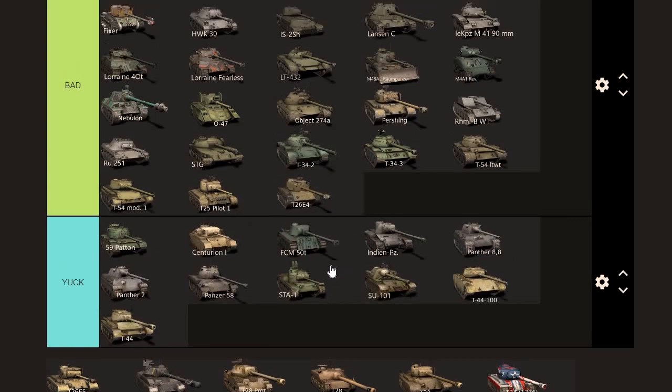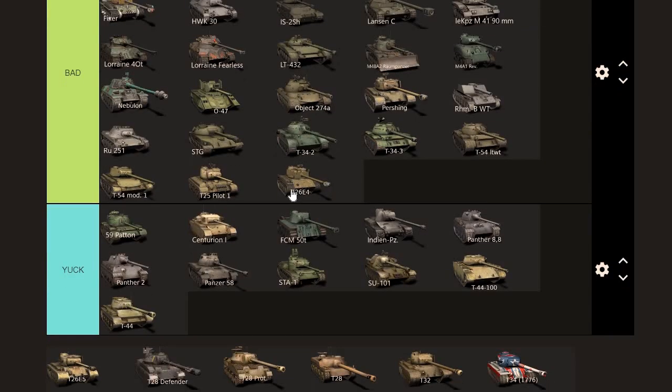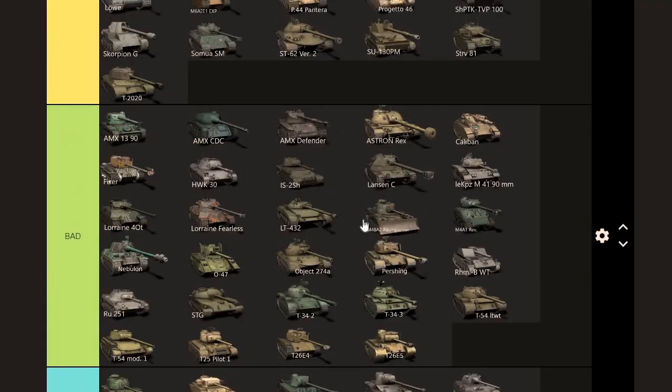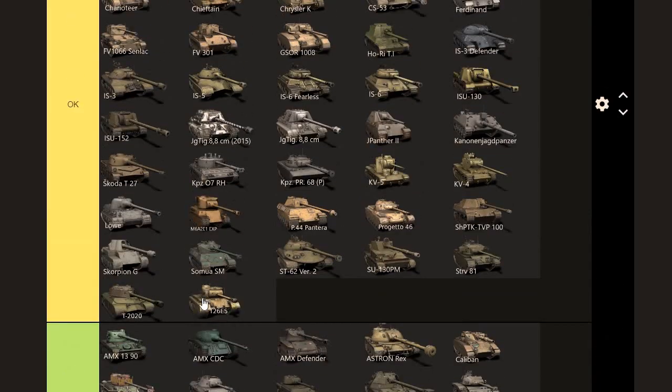D26E4 — it got a buff, but I don't see many people do very well in it despite that, so it just goes into the bad category. What's it worth? It's one of the original tanks — worth around 4k. How much would I pay? Around 3.5k. T26E5 — seems to do slightly better, so it goes into OK. Value-wise: I think it's worth around 5k. How much would I pay? Around 5k, maybe 4.5k. Not really willing to pay 5k though.